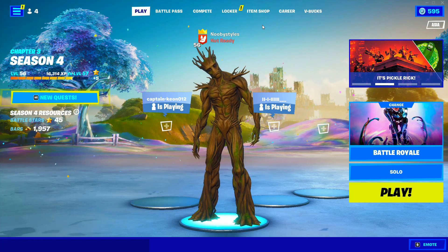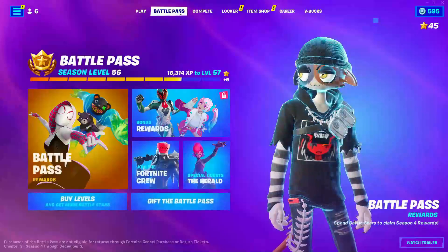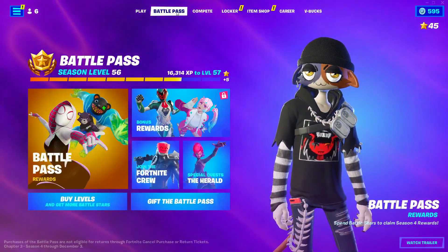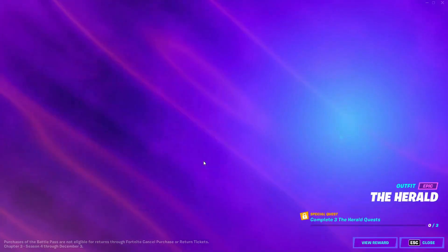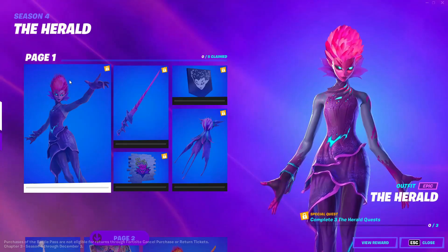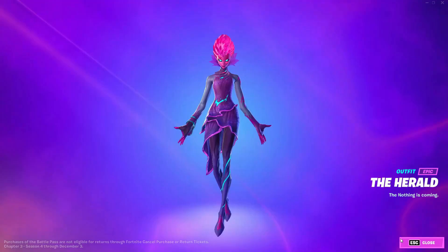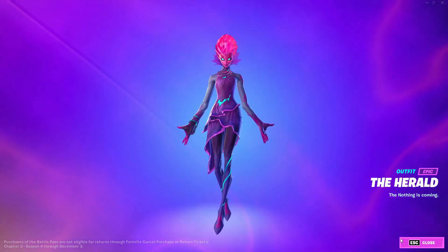First off, all you guys gotta do is go ahead and go into Battle Pass. When you're in Battle Pass, go ahead and go into the Special Quest: The Herald. Now when you're in here, click on the Herald skin, click on the rewards on it, and basically stay on that screen for at least five seconds.